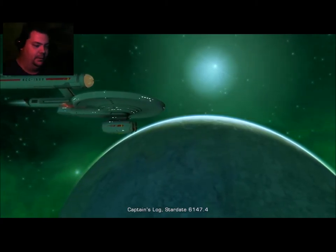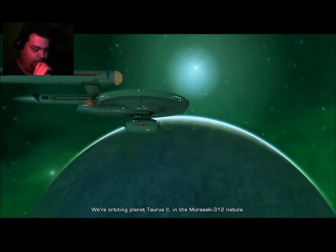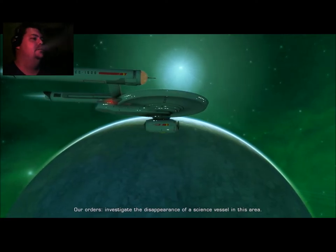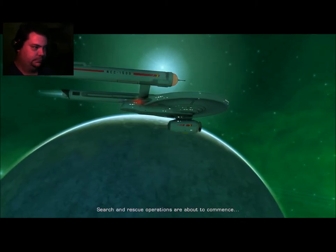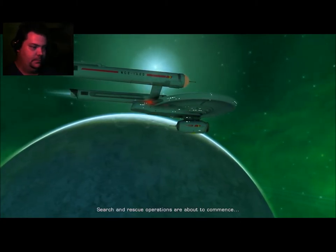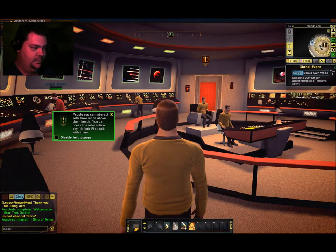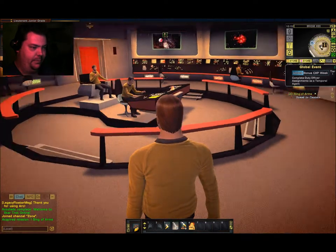Captain's log, Stardate 6147.4. We're orbiting planet Taurus-2 in the Murasaki 312 nebula. Our orders? Investigate the disappearance of a science vessel in this area. Search and rescue operations are about to commence. People you can interact with have icons above their heads — you can press the interaction key to talk with them. Thanks, but I already know that.